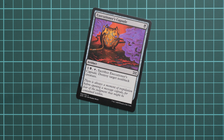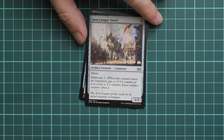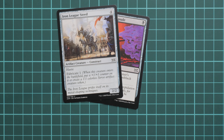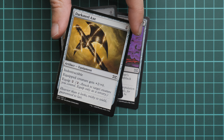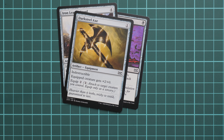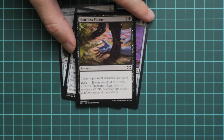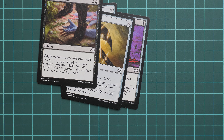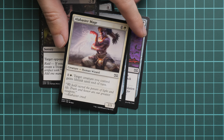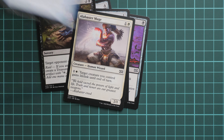Next we go on with Iron League Steed. Next is Darksteel Axe. One more is Heartless Pillage — these are still common cards. Next is Alobuster Mage. One more is Apprentice Wizard — quite nice art by the way.